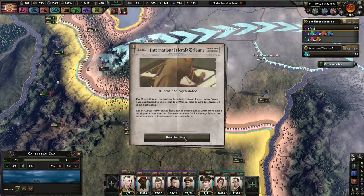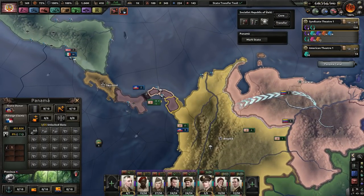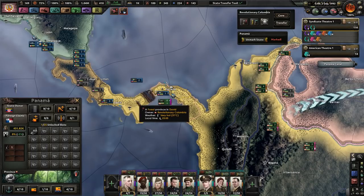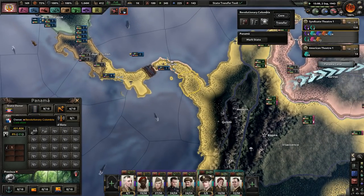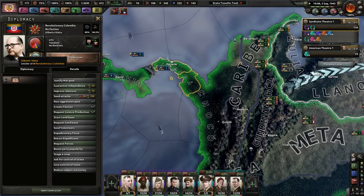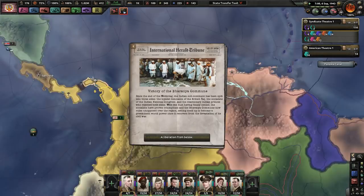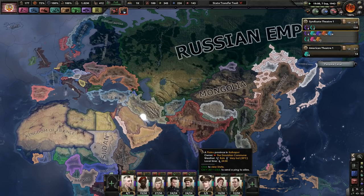We're going to speed run this as fast as possible. Arabia is being annexed. I'm going to mark and core states from the Socialist Republic of Haiti, because that's really going to be the Caribbean Federation. I'm also going to transfer David and Panama to Revolutionary Colombia - it's going to be Grand Colombia, Revolutionary Grand Colombia. The Bharatia Commune has been split into three sides but socialists have proven triumphant. Russia is not doing well.